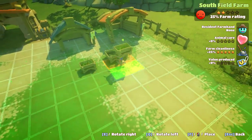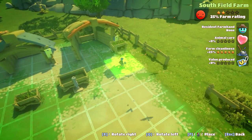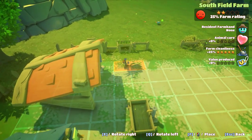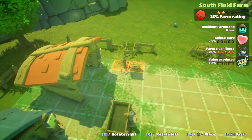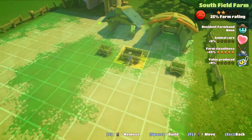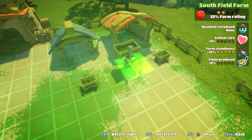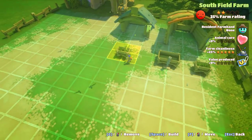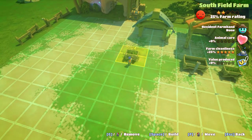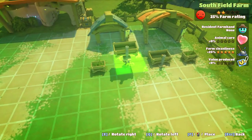Let me move that over one more. So let's actually put this... because then the water won't have enough room. Put that there, and then we'll pick this up. Go right beside it, and then this we'll pick up. I think we'll put it right there. And the other watering trough will pretty much go where we had the other one.